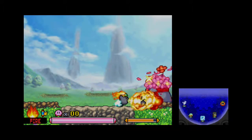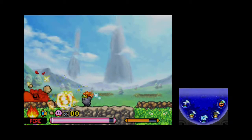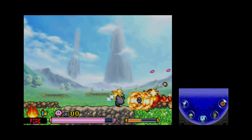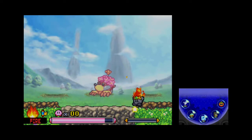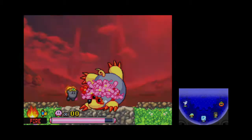Mrs. Mole is next. The exploit absolutely will work, but it may not be best to abuse it. Those rocks explode too. If I can nail her with this, then this attack will finish her off.